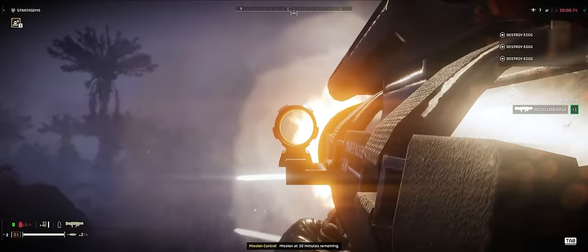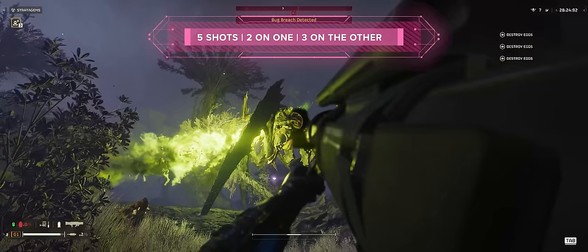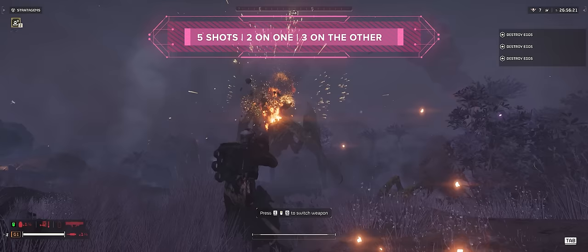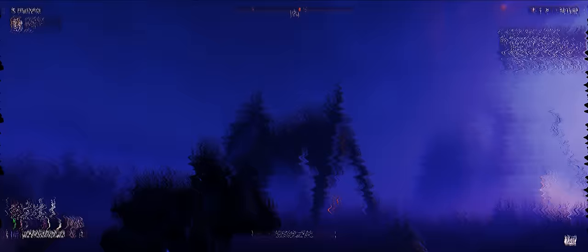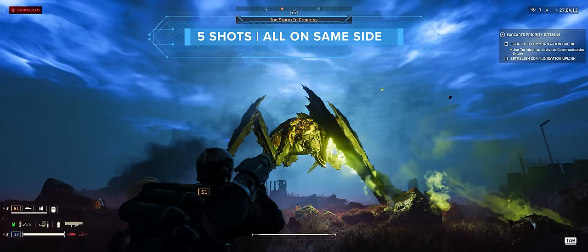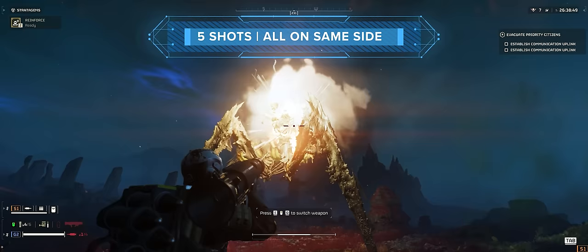The body appears to have a central health pool that is not split between the two sides. I fired two recoilless shots on the left side, two on the right side, and it still survived. A third shot on one of the sides eventually brought it down. I then tried firing four shots at the same side, and it took an eventual fifth shot to bring it down.